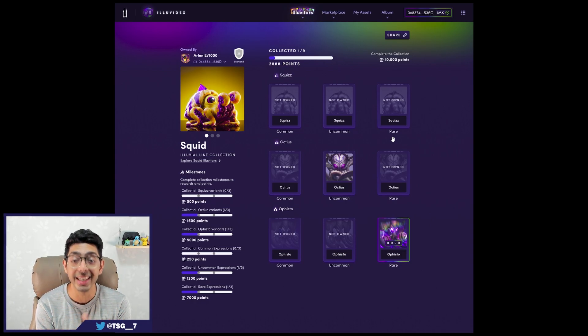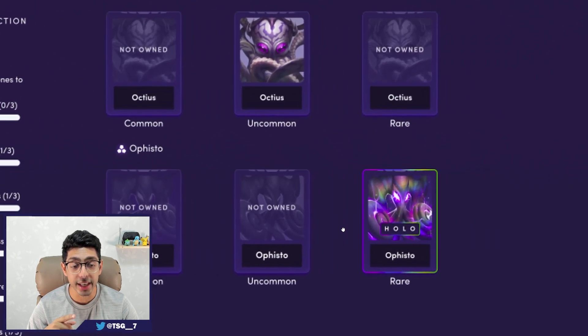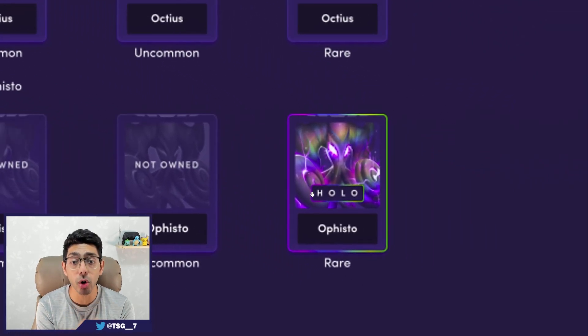This is actually massive for those of us that know a little bit about the expressions that have been talked about previously. All Iluvitars are going to have three different expressions. Originally we thought there was going to be a random expression each, but now we know we're going to have a common, uncommon, and rare expression — so there are going to be rarities in expressions. One question I have looking at this page is with Ophisto's holo: if we have multiple of the same Iluvitar, do we get to choose which one is shown? Is it the holo that's automatically shown? How that works we're unsure of, but I'm excited to see what that looks like.